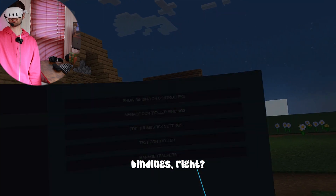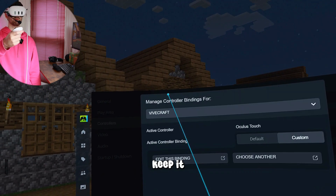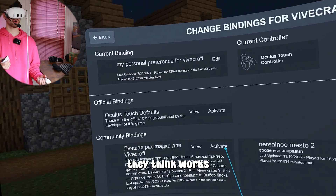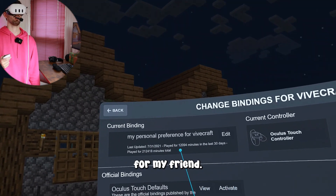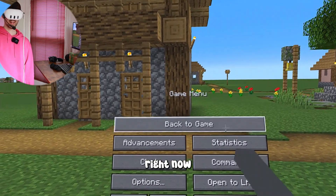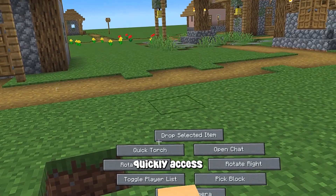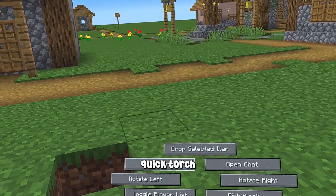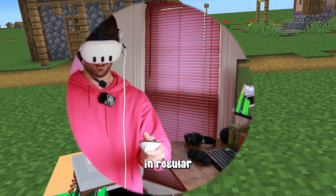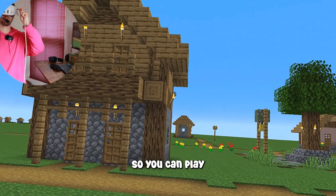You can do this through controller bindings. Go to controller bindings and select from the options — keep it on ViveCraft. People have made custom bindings they think work best. In the VR menu, I can go to Options, then VR Settings, and quickly access things like drop item, quick torch, rotate left/right, and a camera feature that doesn't exist in regular Minecraft.